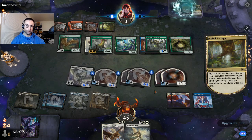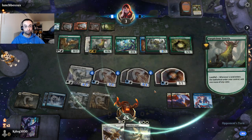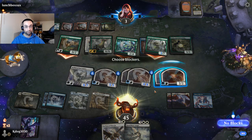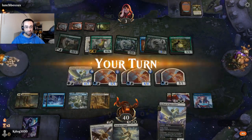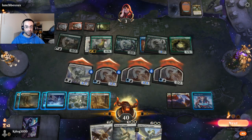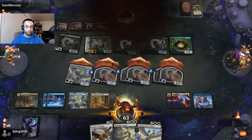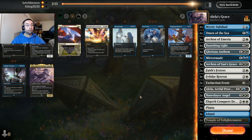We can start attacking with all our flyers — do we just have lethal? Ten to nineteen, we have exactly lethal! Oh no, they have a food token so they'll be at three. They need to find something pretty impressive. I almost forgot about that little food token. Azusa — yeah, I think that's going to cut it. This deck is super sweet if it can stabilize and survive a little bit — then we can do some pretty nasty things. Opponent swings all in and then concedes. All right, let's play it out — minus twenty. No need to show them anything.